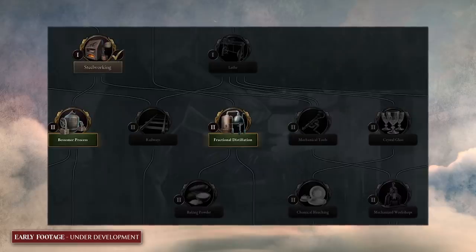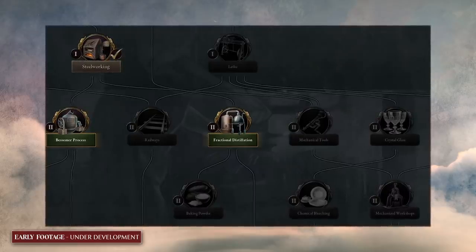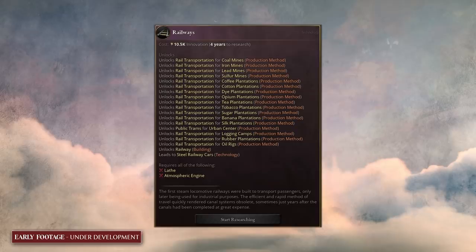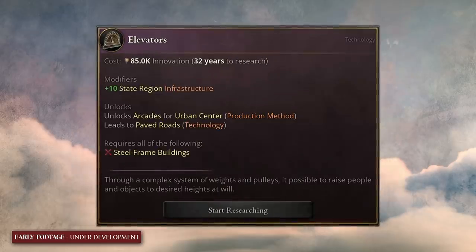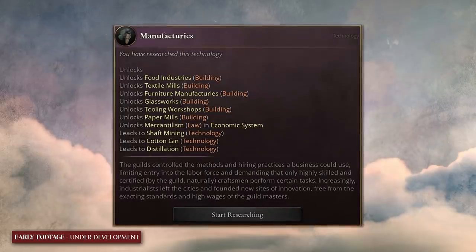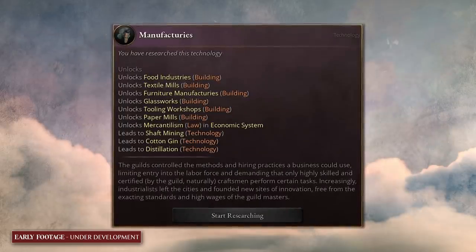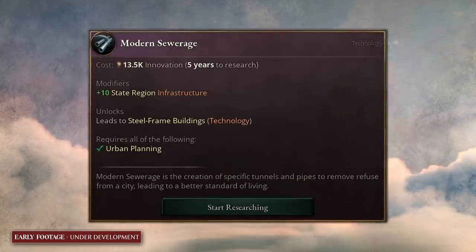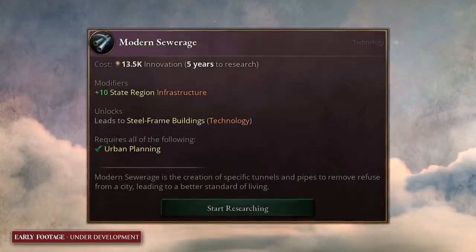The first tree is the production tree, and it's where most of your economic techs are. We have things like the steam engine that unlocks railroads, and electricity that unlocks new goods, new buildings, and other exciting technologies that unlock production methods. It's mainly to make your industry more productive or allow different types of workforces.